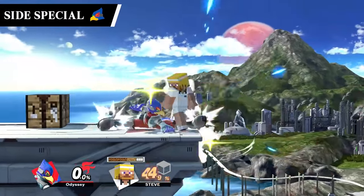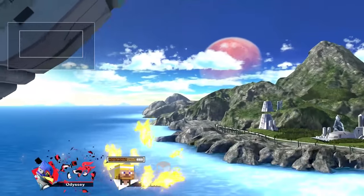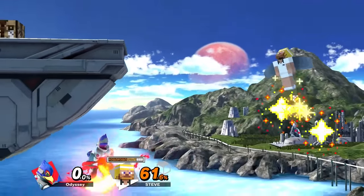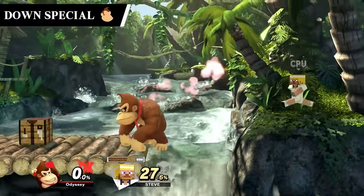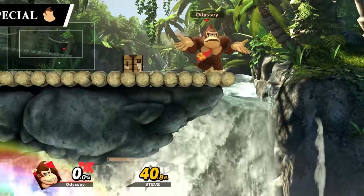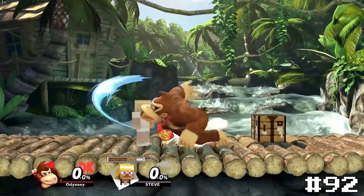Falco's side special Falco Phantasm is a weird one — it's a very weak spike but it can lead to some neat stuff offstage. This itself will rarely kill, however, and Falco does have a much better spike later on, so this will take number 93, even though this one is kind of fun to go for. Donkey Kong's down special Hand Slap is low for the same reason his Headbutt was — it's far eclipsed by his other spikes. This one is at least stronger and a little funnier than Headbutt though, so it'll take number 92.